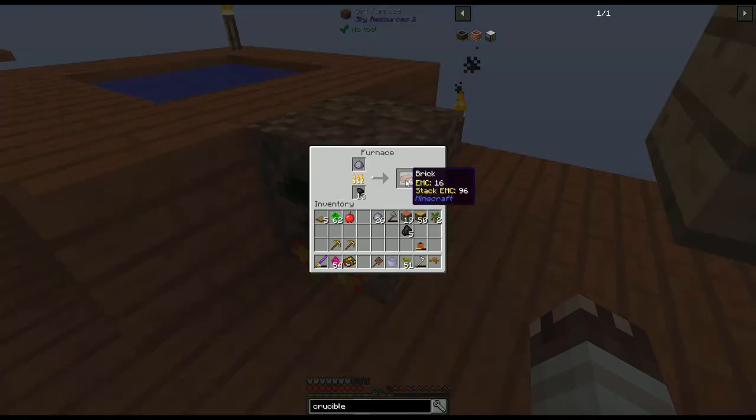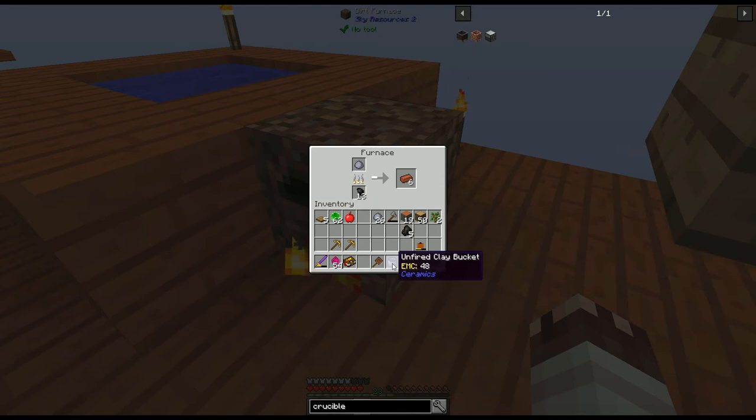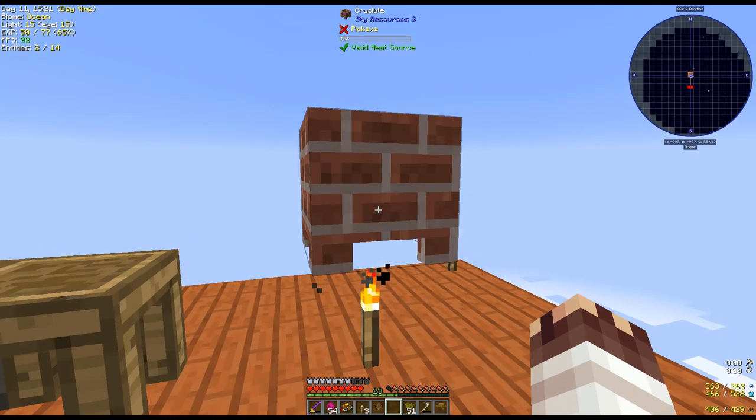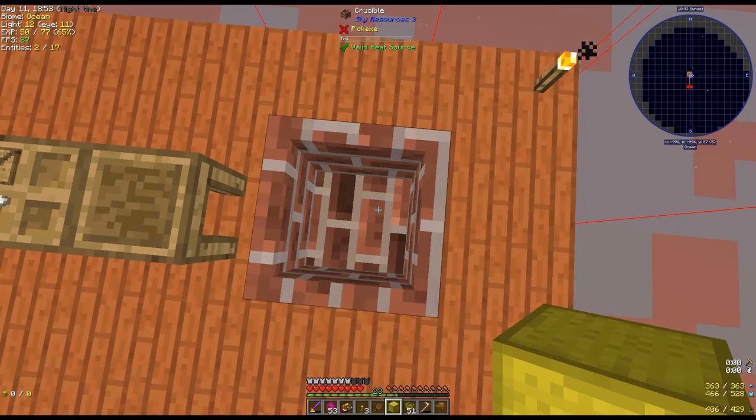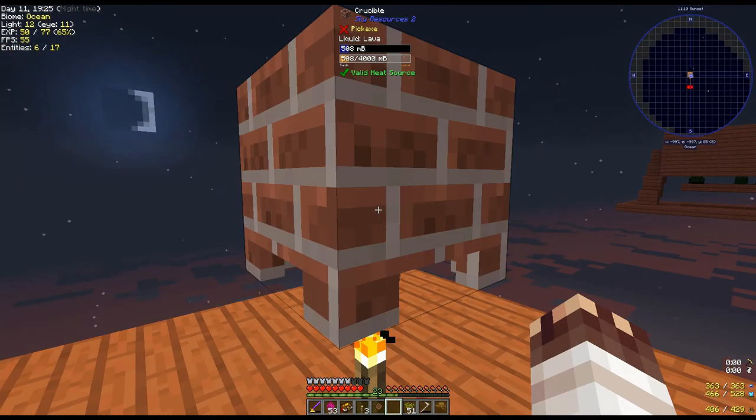Let's make a clay bucket. And once these bricks are done, fire it to make a working clay bucket. One crucible, which I'll place on top of a torch. I'll use gunpowder to make blaze powder, create a blaze powder block, and toss it into the crucible to eventually make lava.